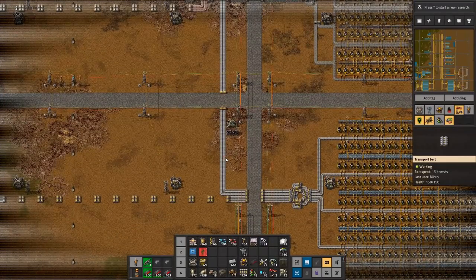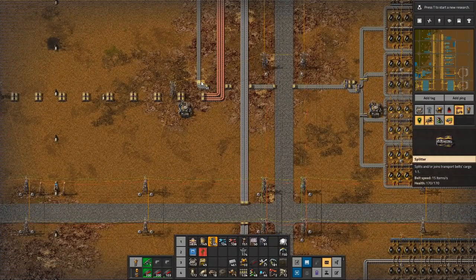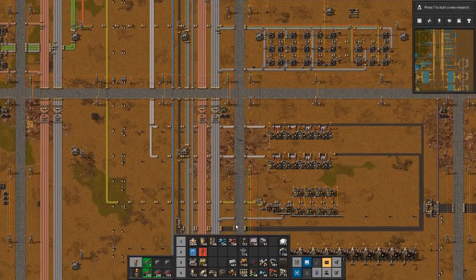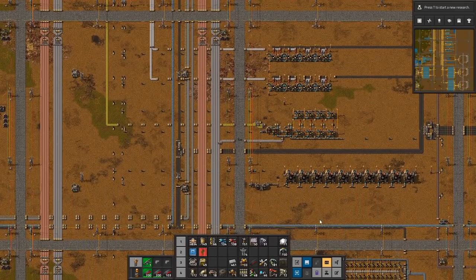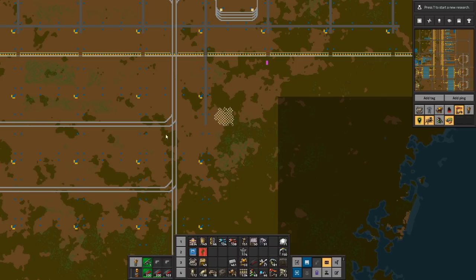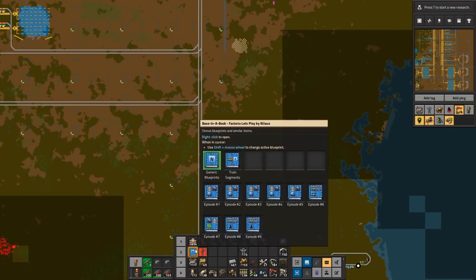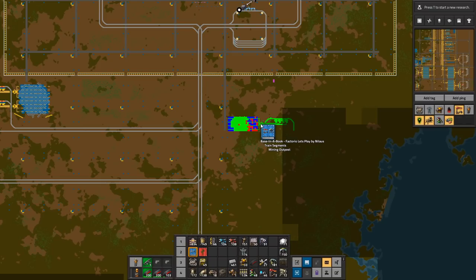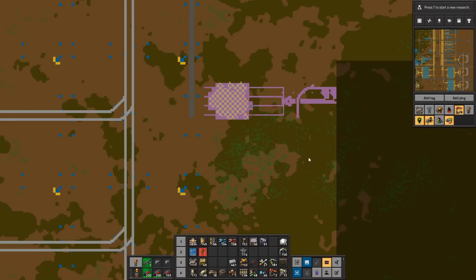That might be the first thing we want to fix — let's make sure that one gets done so our resources are actually being used. I need to do a supply run. If we want to hook up this one, it's going to be super easy. I'm going to branch it out here and build one of these we have in our book. There it is — one of these should be absolutely perfect for what we need down here.